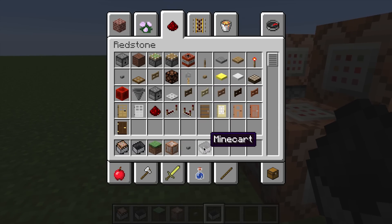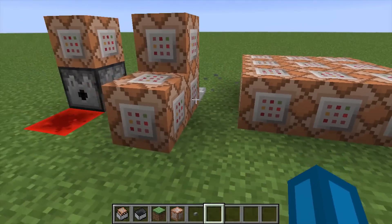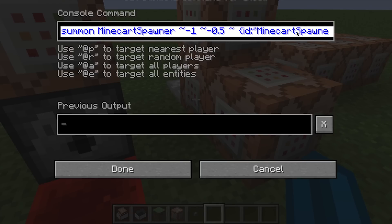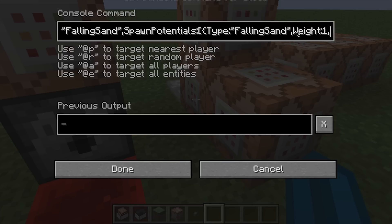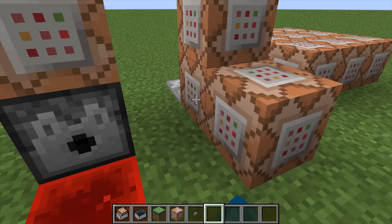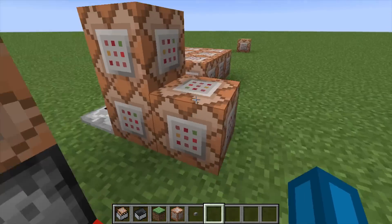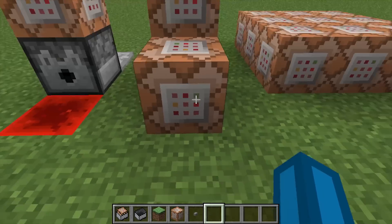You can of course disable the minecart dropping using a game rule. Now, how does the randomizing actually work? As you can see here in the command, there are several options for the minecart spawner — what it could possibly spawn. There are 'spawn potentials,' and in this spawn potentials list there can be an infinite amount of entities which might be summoned by the spawner minecart, and each of them has a weight of one, meaning that all of them are equally likely to be spawned. So basically, the randomizing mechanic has been moved from dispensers to spawners — it's like a revival of spawners because nobody has used them recently.